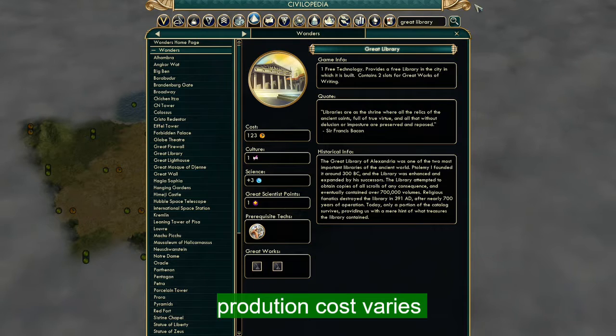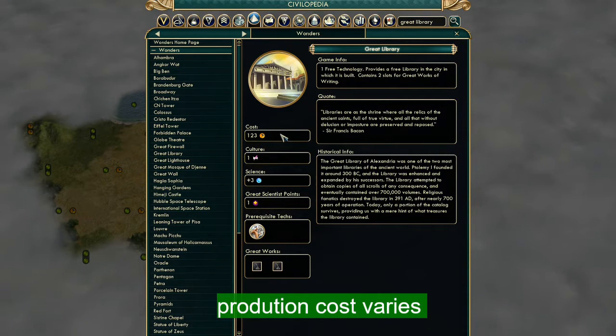In the last video I was talking about the Temple of Artemis — I said it was 104 production because that's what the page showed, but I realized it varies. I think it varies on difficulty and speed. On the instances I was playing on Quick speed, so I'm not sure why it would change. In the last video I said the Great Library and the Temple of Artemis have the same production — that's technically true, it's just that now instead of 104 it's 123, and I think it's because of the difficulty.